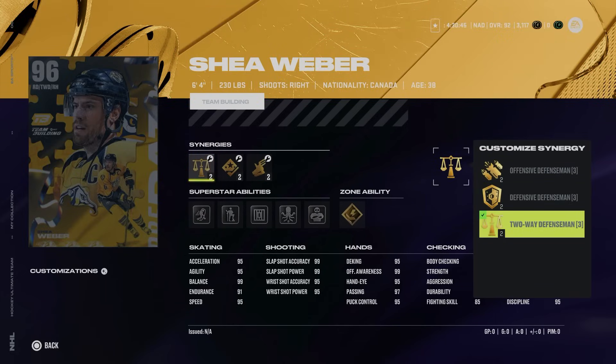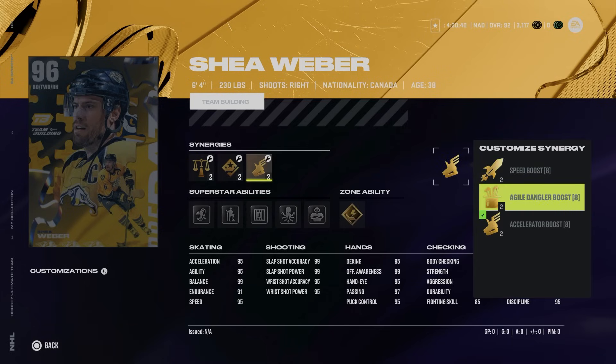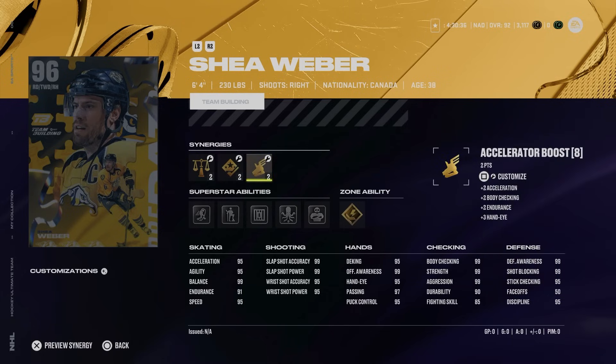Number three is the 96 Shea Weber. This is a hell of a card — offensive, defensive, and two-way defenseman synergies, defensive boost, checking boost, playmaking and shooting boost in the middle, and then speed and accelerator boost.